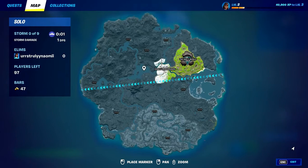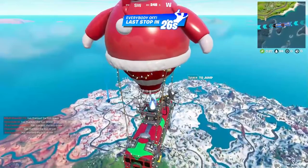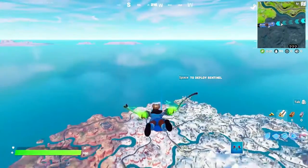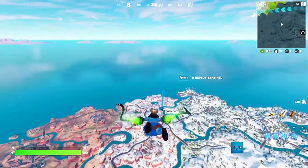Okay, where are we gonna land? Tilted Towers — Tilted Towers is underneath. Let's land here because I know that's where you can get the Spider-Man mythic. If you haven't used it yet, what are you doing? It is so fun — super fun. There you go.